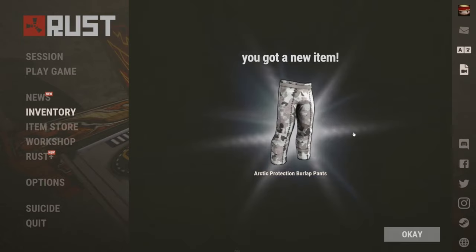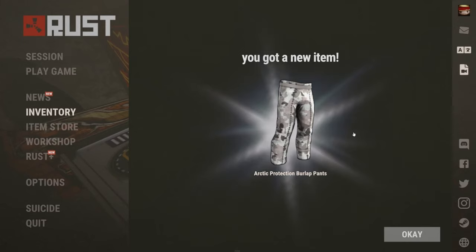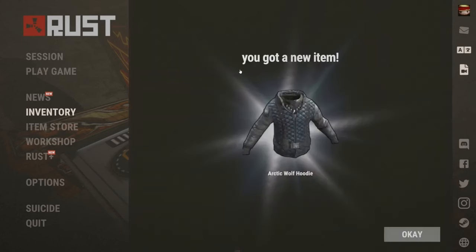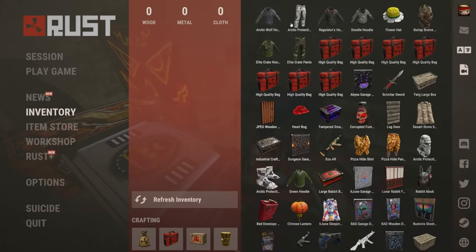Arctic Protection Burlap Pants — these were just added into the game. We've got $15 from Ben, £3 from Butler. The closest was about a dollar. Then the Arctic Wolf Hoodie — nice tooth necklace effect. $1 guess, $7 from Molly. It comes in at $3.37.